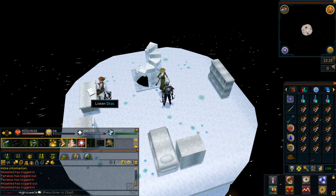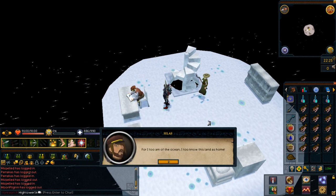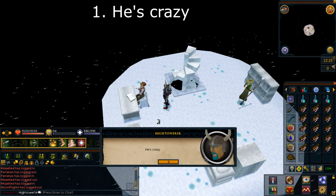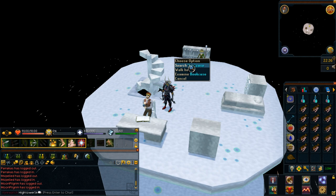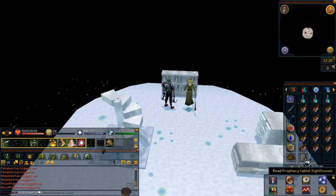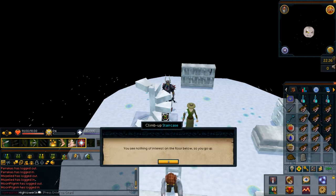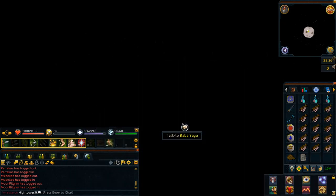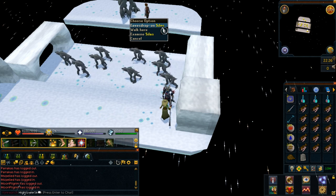Just to your south, Silas is sitting at a desk — go ahead and listen in. You'll then get some dialogue which you just want to continue. Select option number one: he's crazy. You then want to search the bookcase just to your north. From this bookcase, you will get a Prophecy Tablet (Lighthouse). Read this by left-clicking on it, then climb up the stairs. You then want to eavesdrop on Silas just to your north.